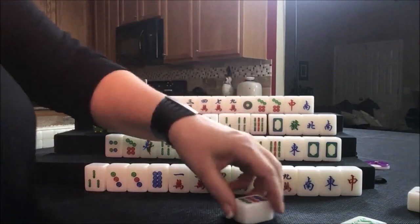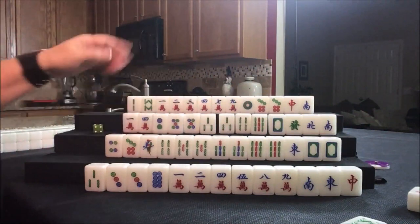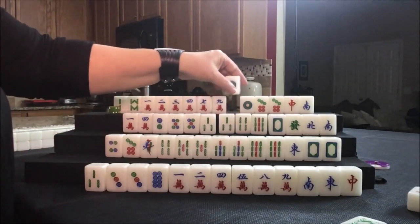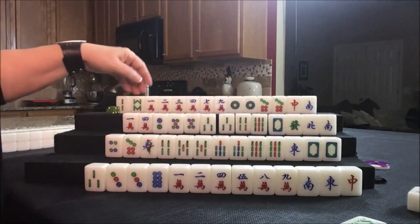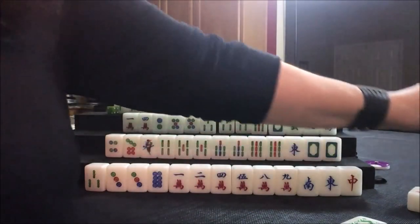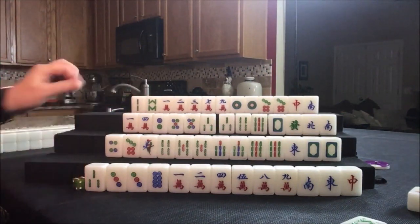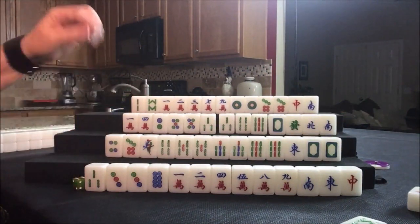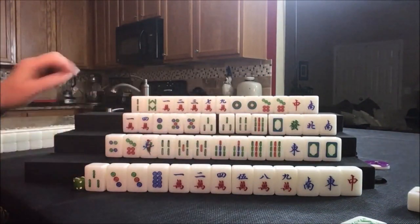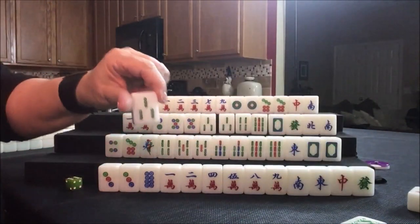One dot — that can help with outside hand. Let's get rid of the four. Drawing for player one: if we're going to play a half flush here, we have a one, two, four, five. We can't take that four. Green dragon. Let's get rid of the three bam.